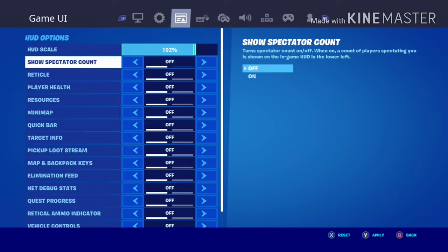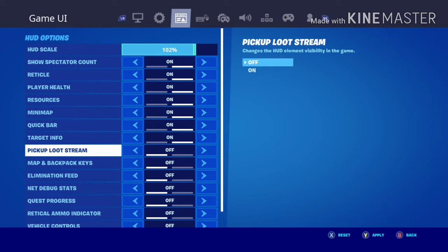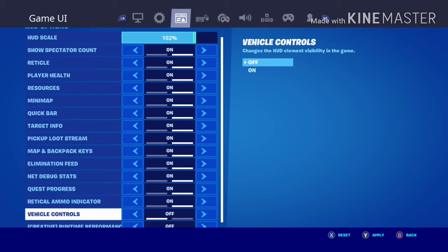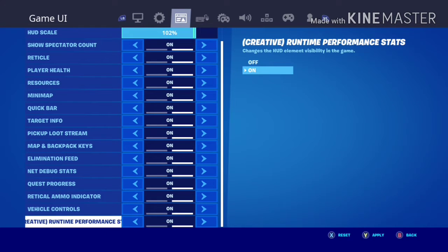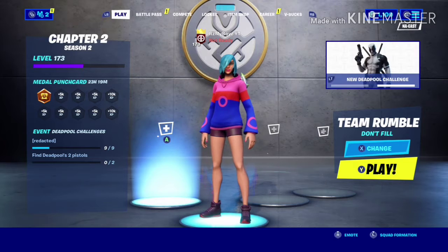This next one is to make your HUD have more stuff. It helps with the lag and makes your HUD about 2% bigger.